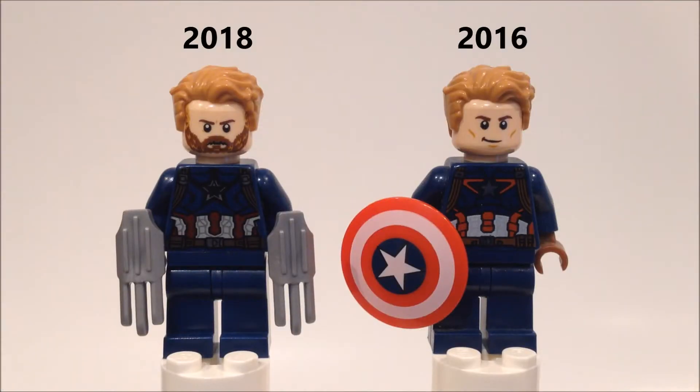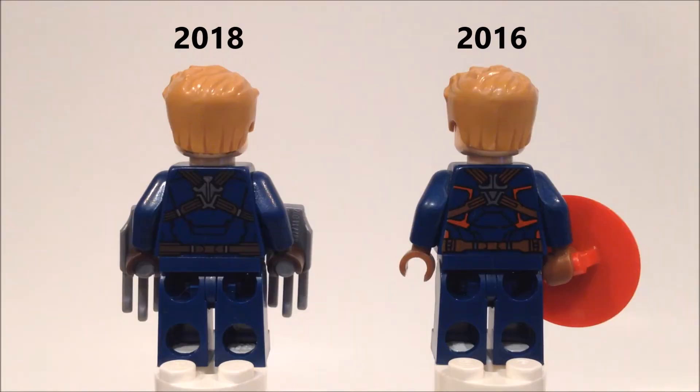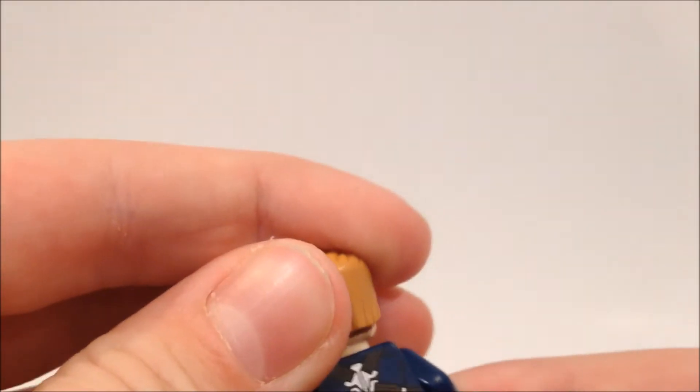Captain America no longer has his shield, but he has two gauntlets instead. Also, the star on his chest appears larger and somewhat rubbed off, and there are a couple of other minor printing changes on the torso as well. His hair is the same, but he now has a beard, which is very dark compared to his hair color. On the back, there is no red, and again, there are a couple of other small changes.